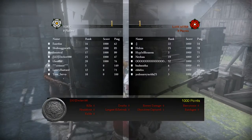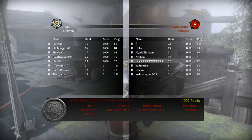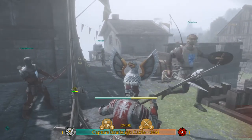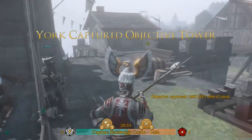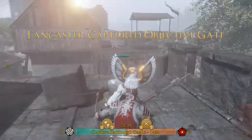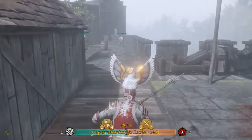Here I am capturing the second point. Already, one thousand gold in my pocket. So, once I capture this point, I'm going to go do some damage. Try and find some heavies, try and take out some archers. Hopefully I don't die and make myself look like an idiot. As you can tell, my crest is gigantic — it is in my way.